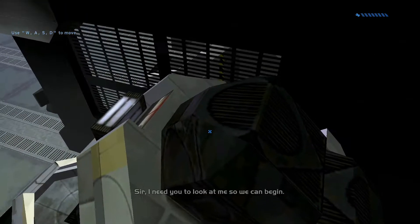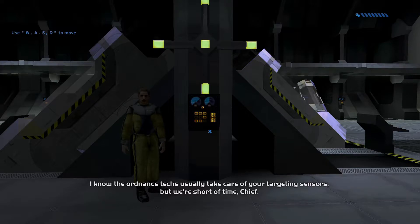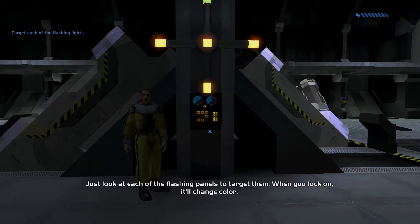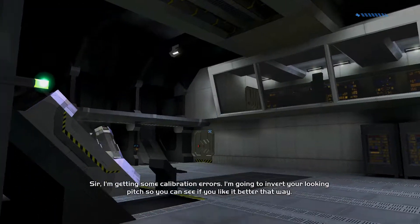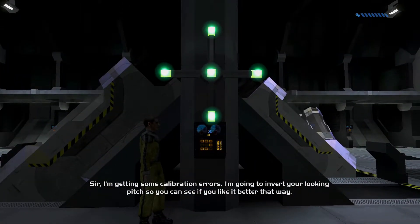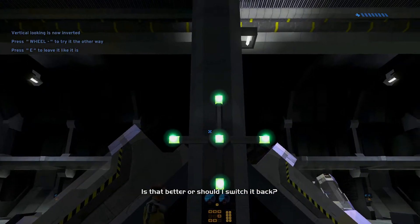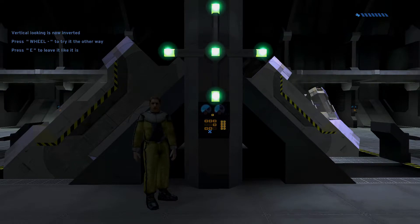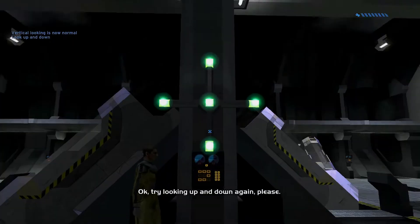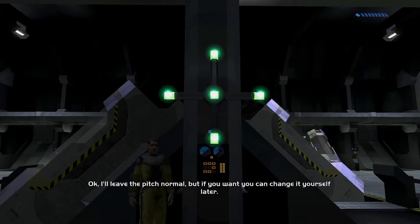Use W to look at me so we can begin. Just look at each of the flashing panels to target them — when you lock on it'll change color. I'm getting some calibration errors, I'm going to invert your looking pitch so you can see if you like it better. Try targeting the flashing light. I don't like it this way at all. Is that better, or should I switch it back? Leave it like this — I'll leave the pitch normal but you can change it yourself later.